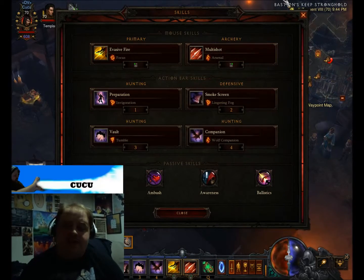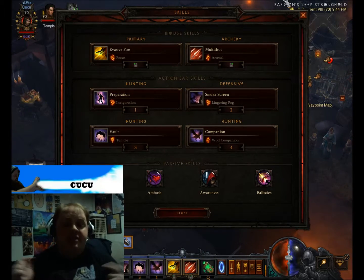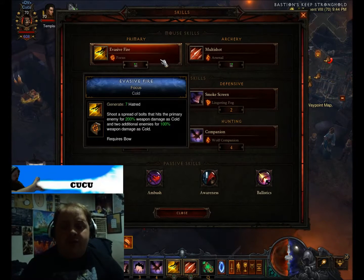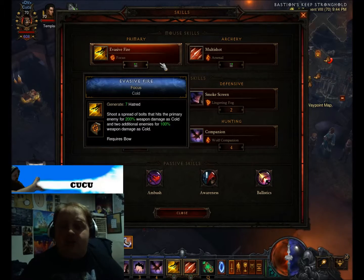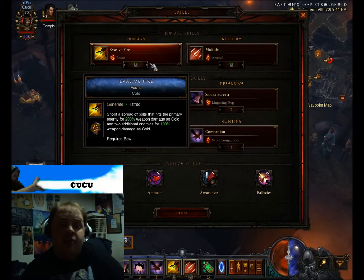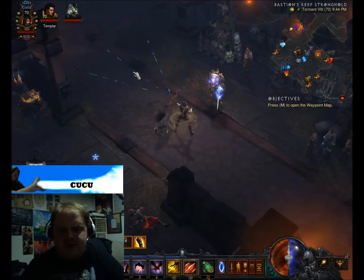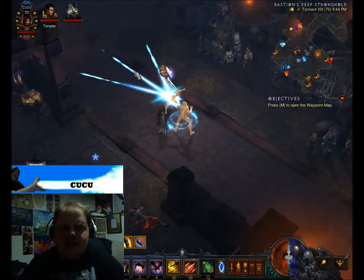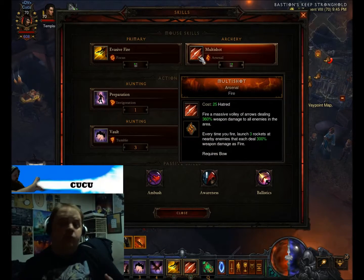First off we have our skills. If you have some variation you want to throw in, you can, but this is what I use to clear my 50. For our left click we have Evasive Fire. Evasive Fire is just a straight shot and we use the cold rune which increases the hatred regen to 7. We use the cold rune for the slow, and I'll tell you why in a minute.